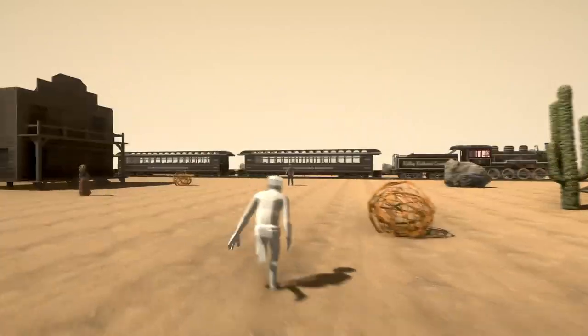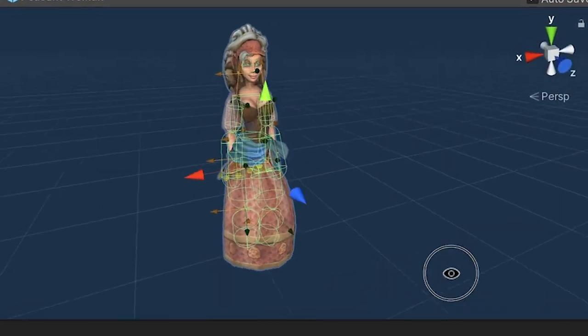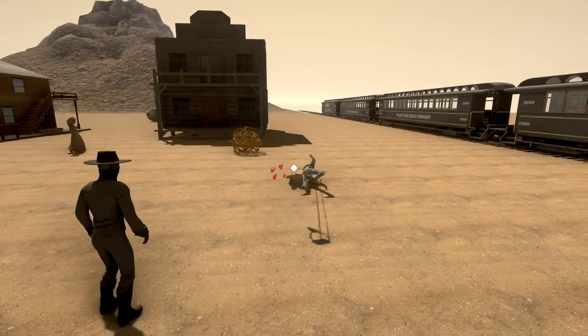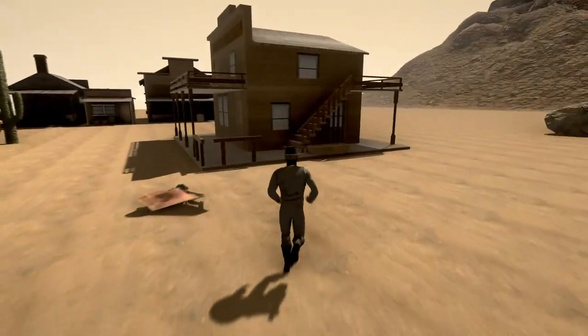We started off today with motion blur and sprinting. Hope you believe in telepathic shooting, as we haven't added a gun yet, but NPCs can die. This was easy to do by using a ragdoll. And Paul gave the main character a more cowboy-ish look, although the ragdoll might need some work. Okay, that's better. I feel like this shouldn't be so satisfying.